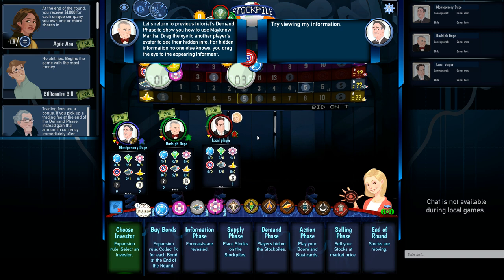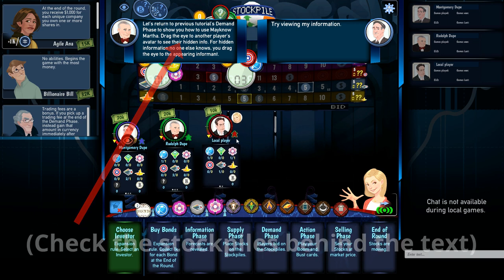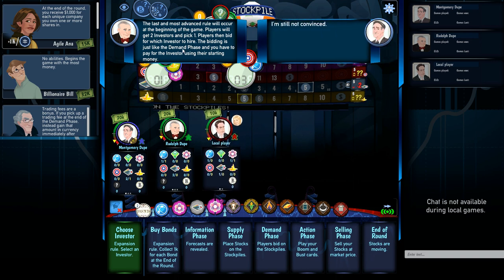Once you've played a couple of games you'll get a feel for how it works. I would suggest learning the basic game first — don't start out with all the commodities and everything. After two games you should be pretty comfortable with how it works, then you can add the additional complexity if you like. May-Know Martha's special ability: just drag and drop the eyeball over a player to view their hidden information.